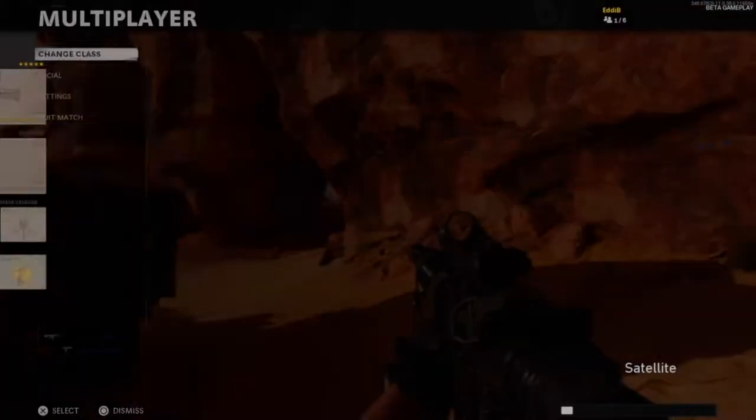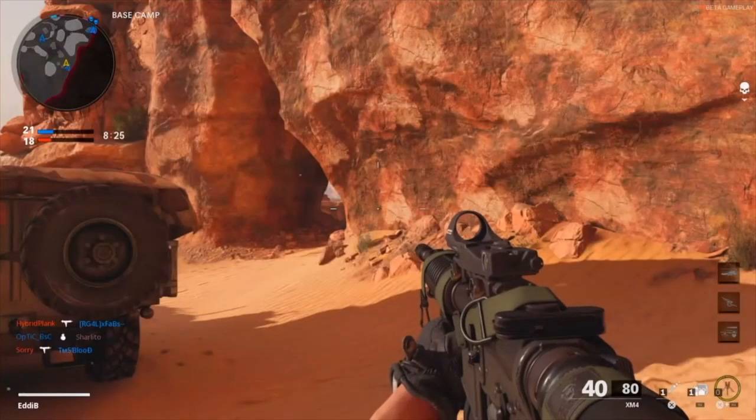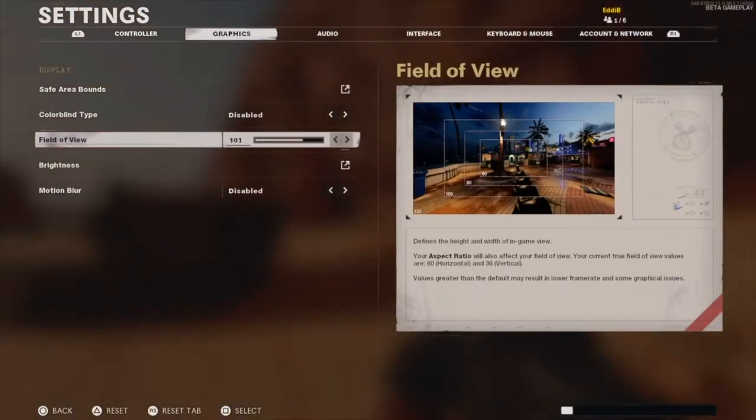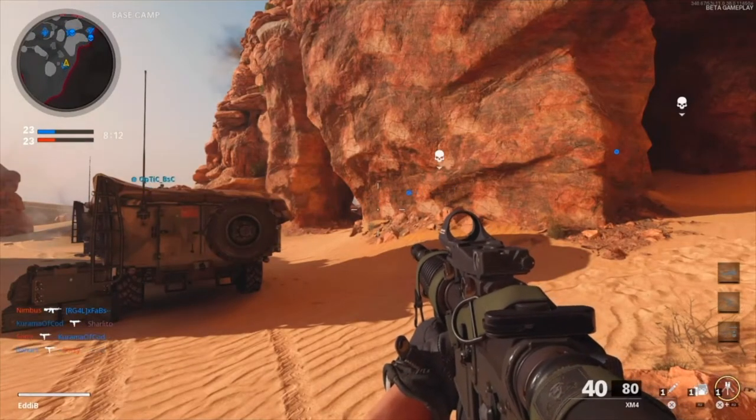Let me give you guys a visual example. I'm here on the map Satellite, and this is what the 60 FOV looks like — it looks standard. But once we start increasing the FOV, you notice that now we can see the cave right entrance all the way to the right, which is something we couldn't see on your default FOV setting.